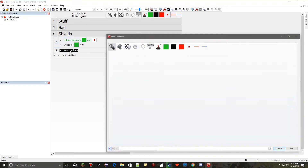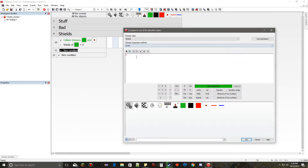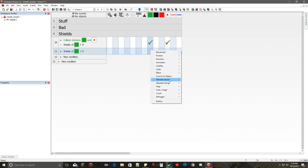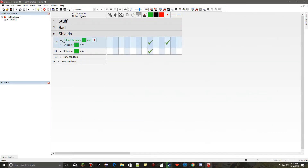We're going to create another condition to compare the value of shields and check if it's lower than zero. If shields are lower than zero, we want to set shields to zero. This is because sometimes with odd damage numbers the value can go negative, and we don't want shields to have to count back up from a negative before regenerating.